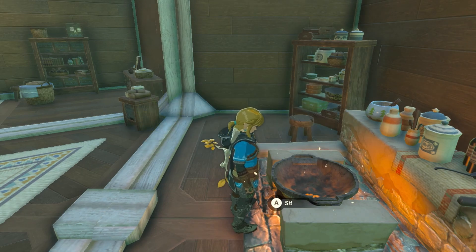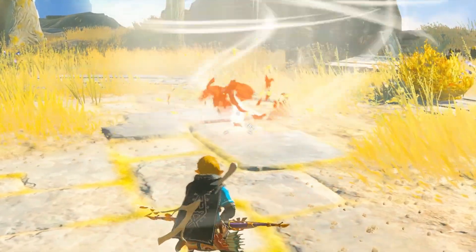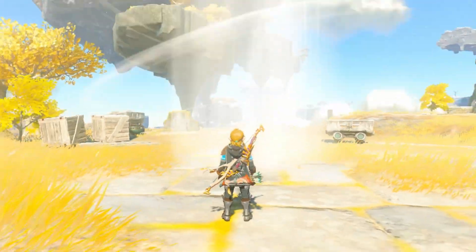Notice how I didn't mention Sun Shrooms. Sun Shrooms have the same properties as spicy peppers, meaning you can use Sun Shrooms to create an updraft.